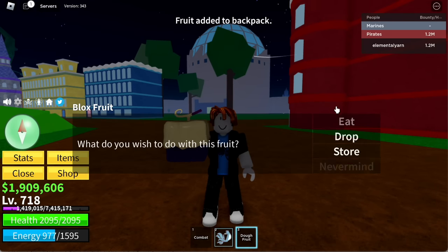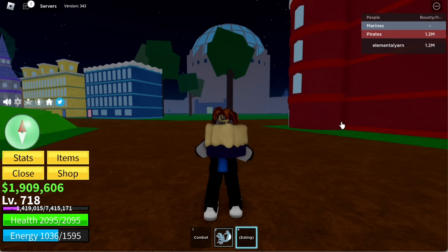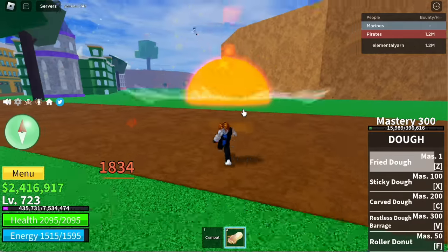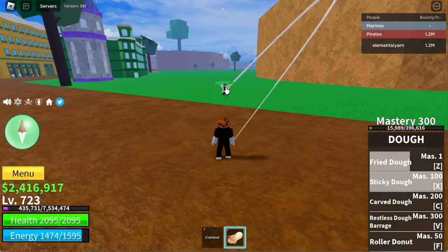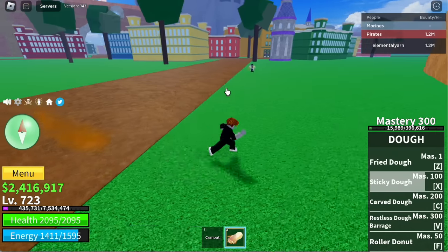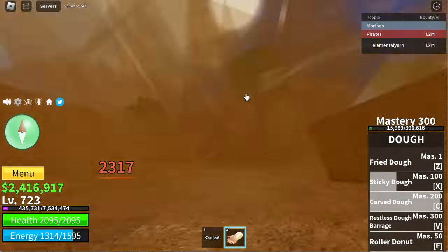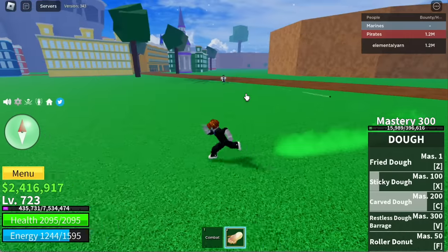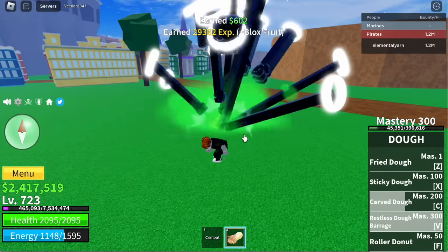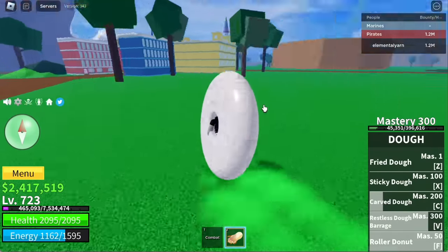One of the best awakened fruits in the game: the Dough Fruit. Unawakened form — Fried Dough Z skill. Next up is Sticky Dough. Next up, Carved Dough Z skill. V skill: Restless Dough Barrage. You don't need Instinct to become a Logia fruit. Roller Donut F skill cannot damage the enemy. You need 18,500 fragments to awaken all the skills.